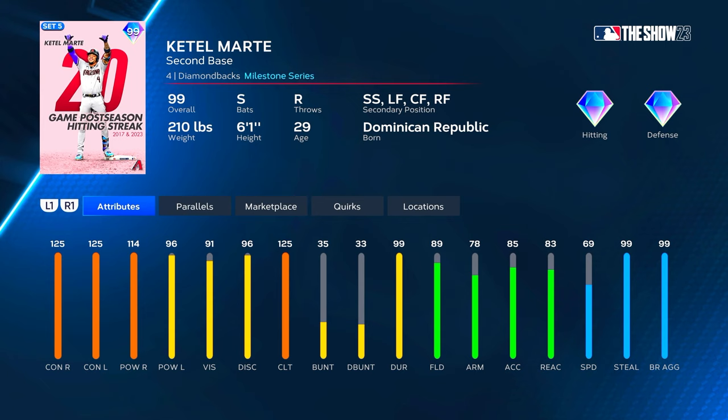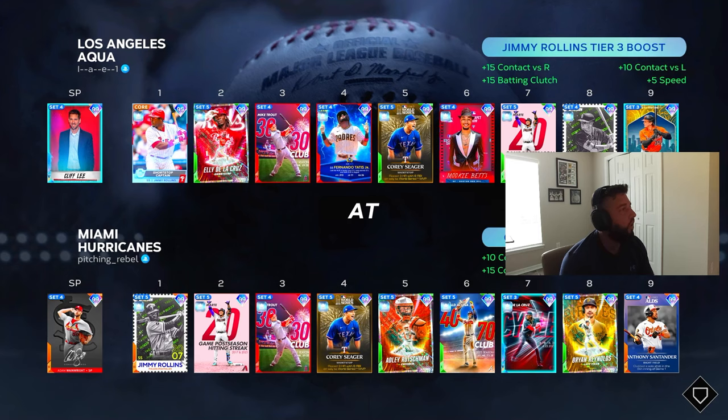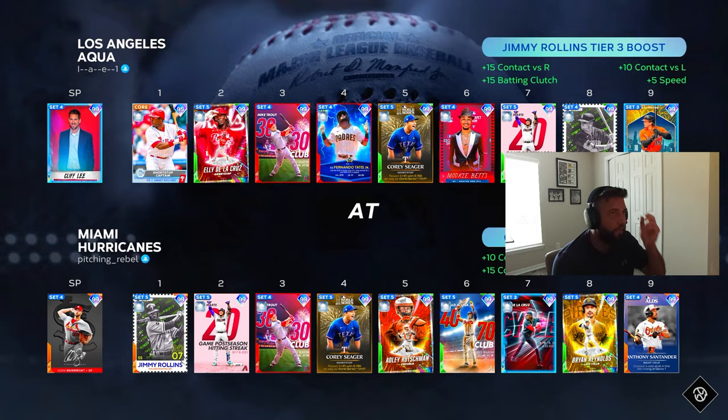We're going to use him on the durability team — I like that team the most at the moment. We're going to have him at the D8 spot and hit him second in the order. Let's get after it. Opponent could be Lael, he's got Cliff Lee on the bump.